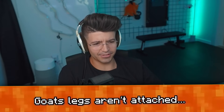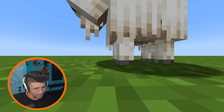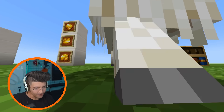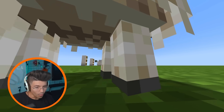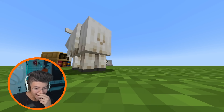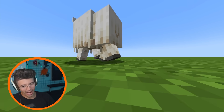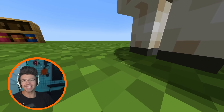Goat's legs are not attached? Let me go in spectator mode. The front legs are good, but it's got detached legs on the back — oh, you can see it. They're literally not attached on the back. That is creepy. I don't like this. Now that I've seen it once, I'm never gonna unsee it again.